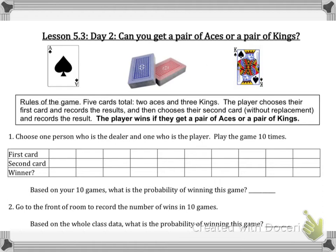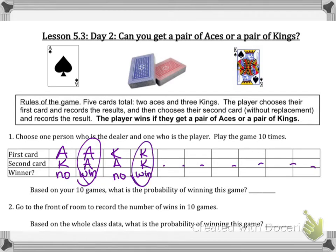I'll model one outcome from when I played. The first card I got was an ace, the second was a king — not a winner because it was not a pair. The second time was an ace and then another ace, so that one was a win. The next time was a king and then an ace — not a win. Then a king and another king — that was a win. In that particular game, out of ten, this person won four out of ten games.